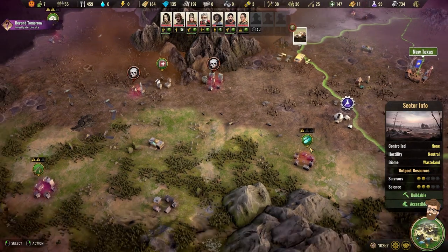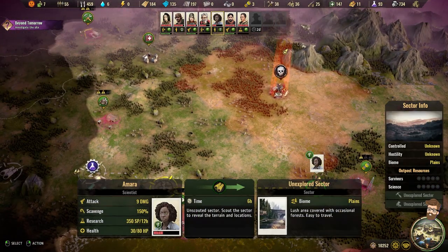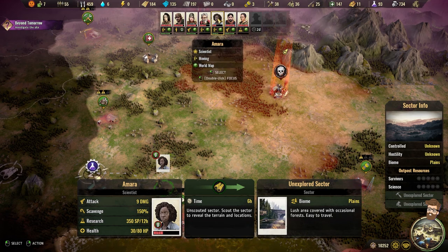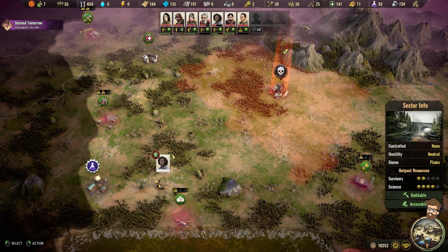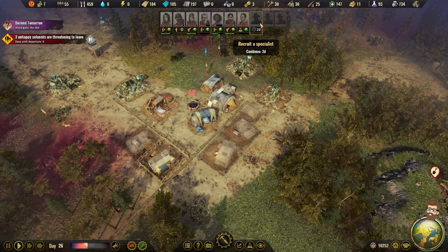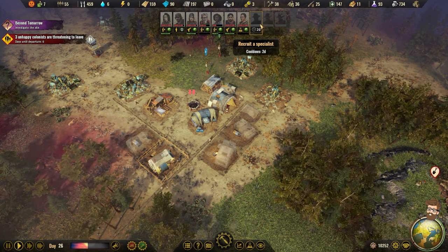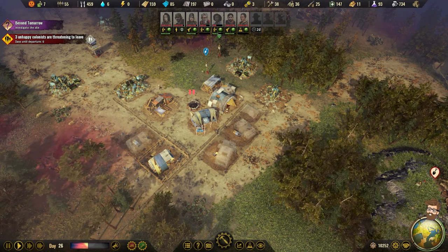We're about halfway through this cycle. I never gave Amara a task — I'm going to have her go scout. We're going to get another person in a couple of days. So I've got my scavenger, scavenger, scientist, scientist, fighter, scout, scout. Another fighter would be great. If one of these folks I'm hopefully getting in the next couple of days is good, I can swap one out for a settler. If they're bad, I'll just turn them into a settler right away and send them off elsewhere.